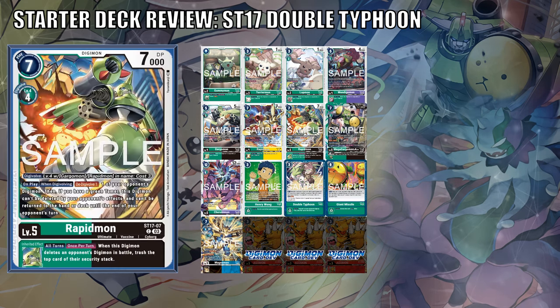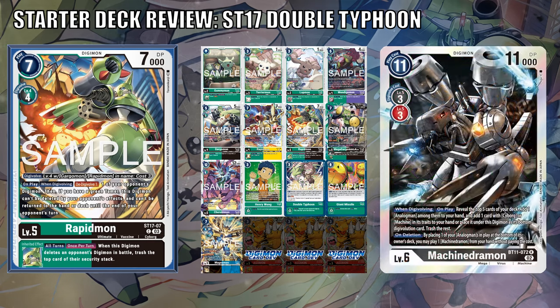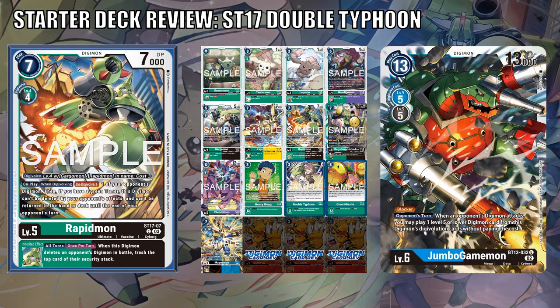Jumping from Armored Rapidmon to Level 5 Rapidmon — this Digimon conveniently Digivolves from Gargomon or Rapidmon for a cost of 3, or 4 if going from a Level 4 Digimon that's green or black generically. On play and when Digivolving, D-Digivolve one of your opponent's Digimon. Then if you have a green Tamer, this Digimon can be deleted by your opponent's effects and can't be returned to the hand or deck until the end of your opponent's turn. There are 3 ways to remove this Digimon: DP reduction to nothing, D-Digivolve, or bounce to security. Its inheritable is in line with most Level 5 Cyborg Digimon that are green or black, trashing the top security when you delete an opponent's Digimon in battle. This means you could run this card in Machindramon decks, and it also adds another target for Jumbo Control decks if you're going black base.